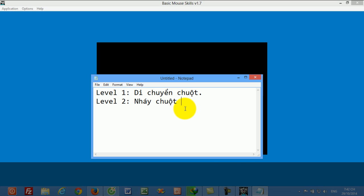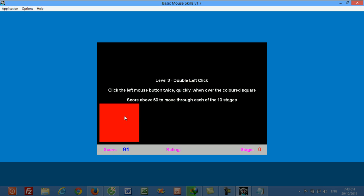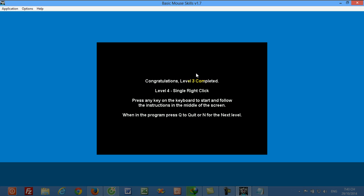Level three: double left click. Good job. Correct. Good job. Well done. Well done. That's right. Well done. You did it. Good job. Good job. Well done. Congratulations — Level three completed.